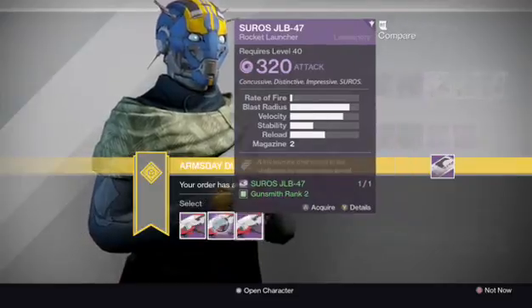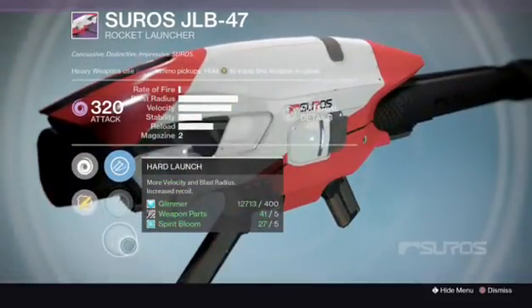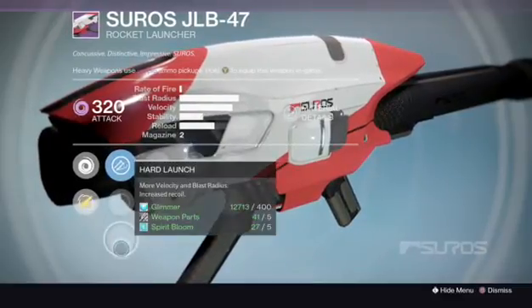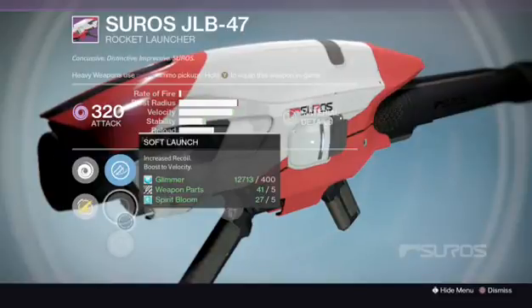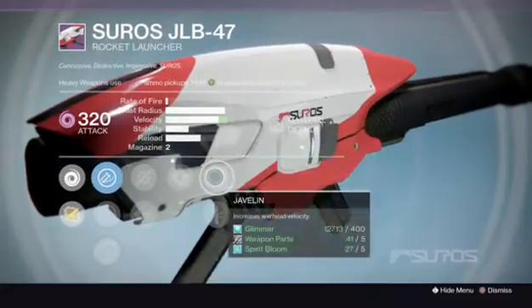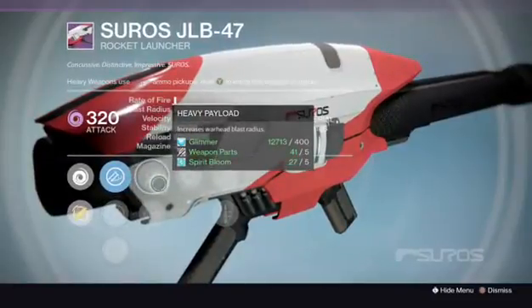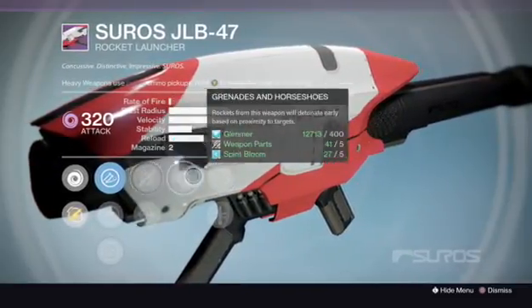Next up we got the Searle's JLB-47 rocket launcher. Let's check out the perks of rank one. We got the Warhead Veterinarian, Soft Launch, Hard Launch. I'm not seeing much added to the velocity and blast radius — my eyes might be deceiving me. We got Heavy Payload with Flare Magwell, Grenades and Horseshoes, Javelin, and Quick Draw. Holy snap — do we have a Quad Fecta? Javelin, Grenades and Horseshoes, Heavy Payload, Hard Launch. Oh my god, this is going to be a great week for Arms Day. These are all good perks.